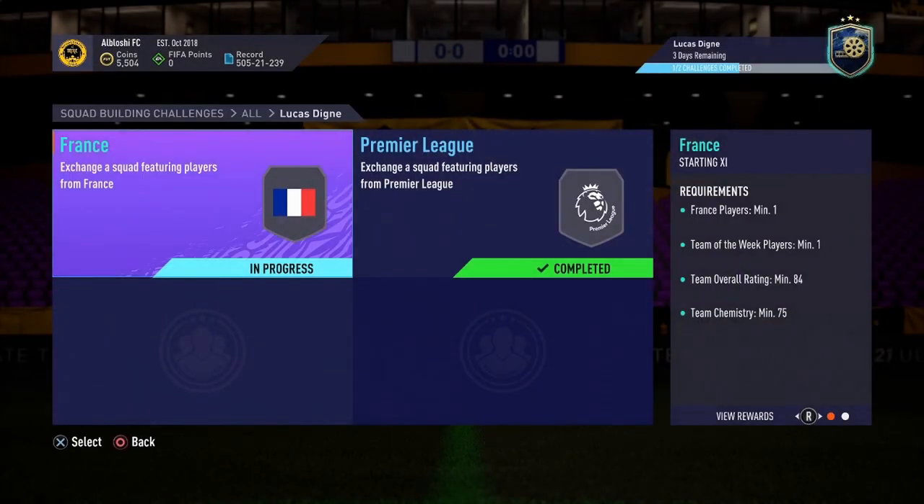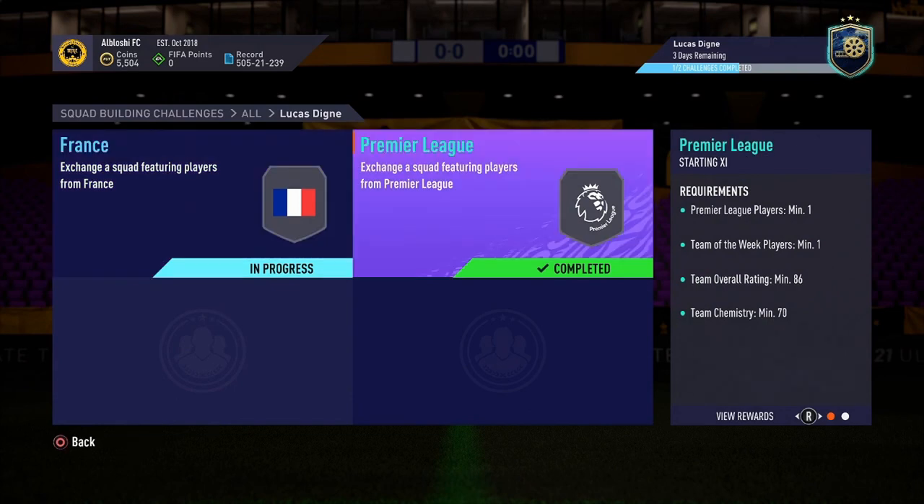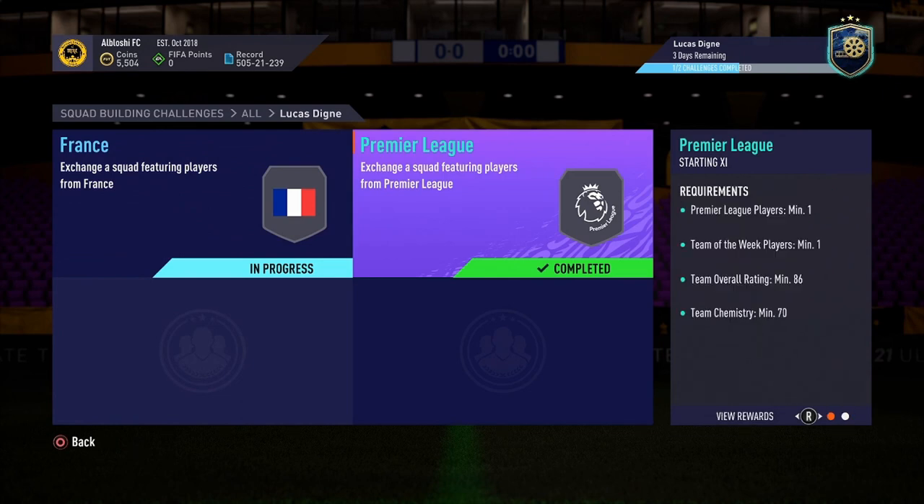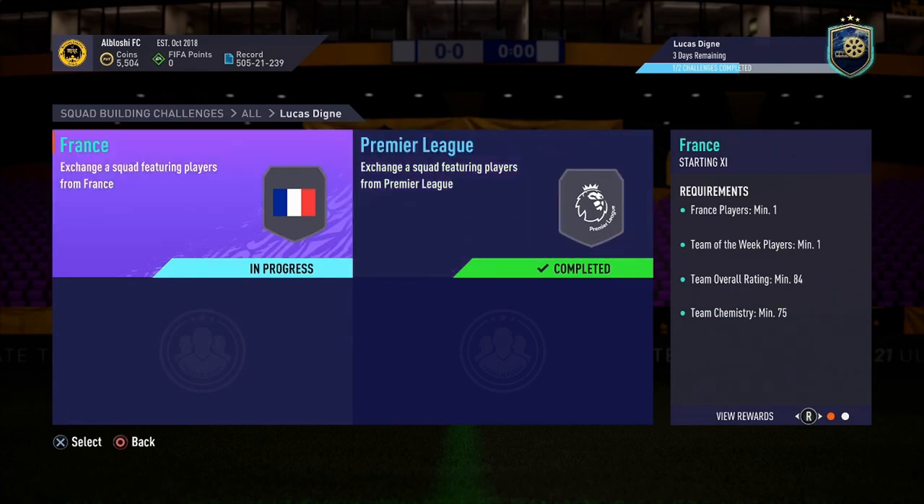What you need to get this card: one French player, one Team of the Week, an 84-rated squad, and 75 chemistry. The next SBC is a little more expensive but you do get a Premier Gold Player Pack — it requires a Premier League player, one Team of the Week, an 86-rated squad, and 70 chemistry.